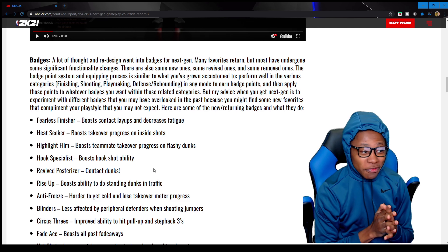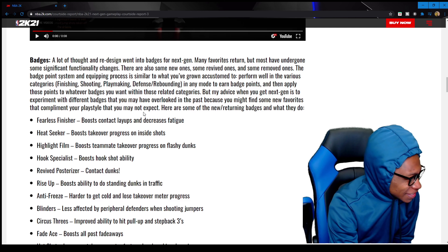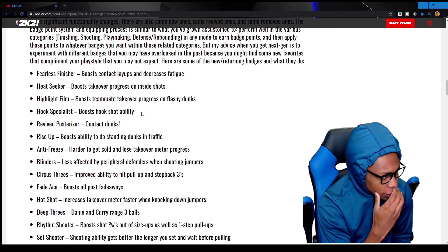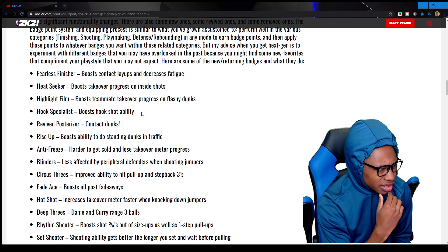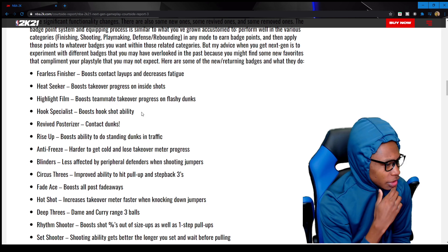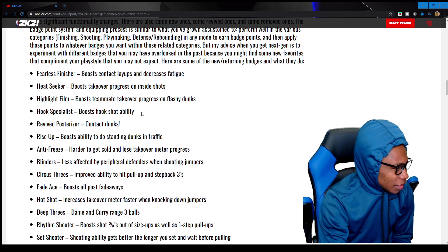They took some out and revived some of them. So let's get into it. Fearless Finisher boosts contact layups and decreases fatigue. That sounds like something we already had. Boost contact layups — I think I should pull it up in 2K. I don't really know all the badges by heart.